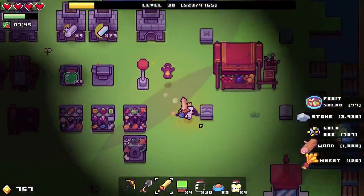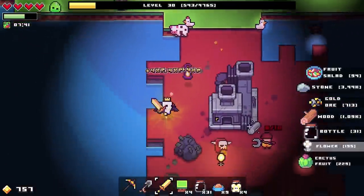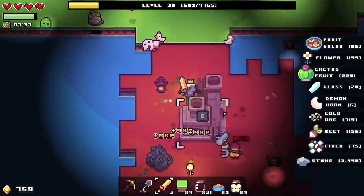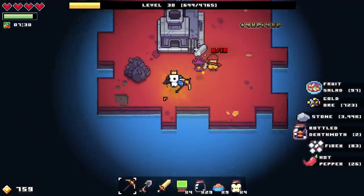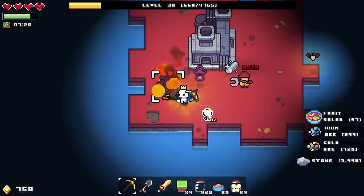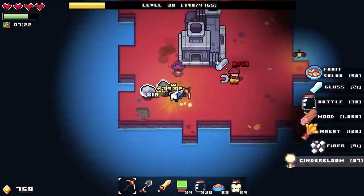What on earth was that? Something made a very large growl — there's something down here perhaps. Hello! Oh wait — there are two of them! There are cinder blooms as well. Okay, so this is a good area to drop a mining rock for obvious reasons.